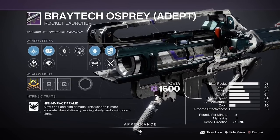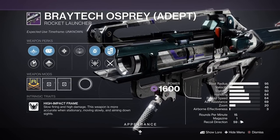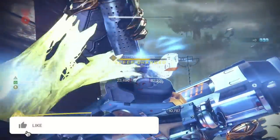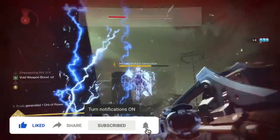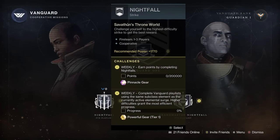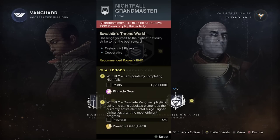It's also going to drop with an adept version straight out of the gate, as grandmasters are already here, so this could make it a dominant pick, especially with it being the only adept high impact rocket currently available. It drops from completions of the nightfall this week, and you'll need to tackle the grandmaster nightfalls for the adept one.